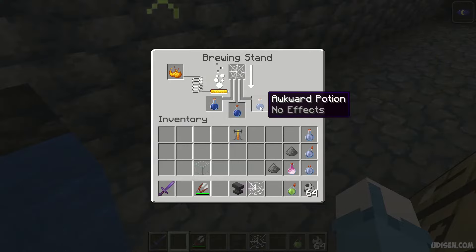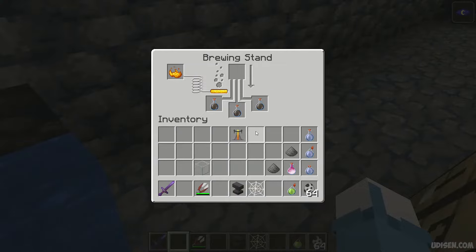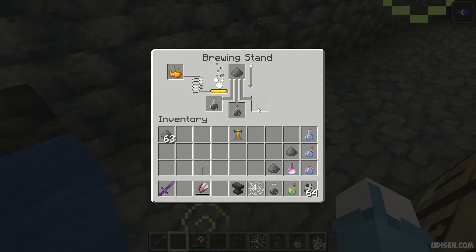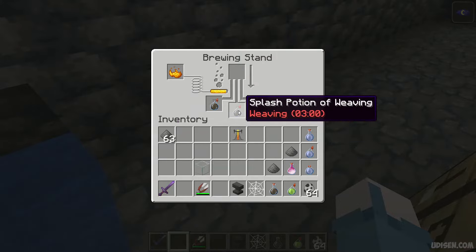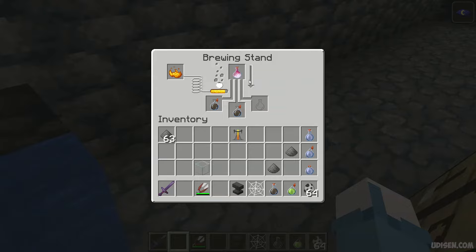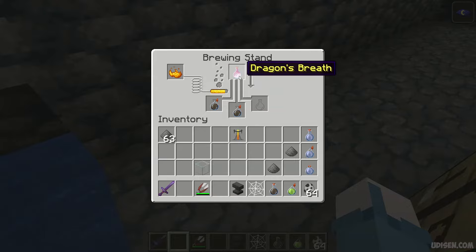We receive the Potion of Weaving. In this form it is totally useless in my opinion, so use gunpowder to get a splash potion. And if you want the lingering potion, combine the splash potion with dragon's breath. I already have a separate video all about that, because it is a long story — it is an expensive material.